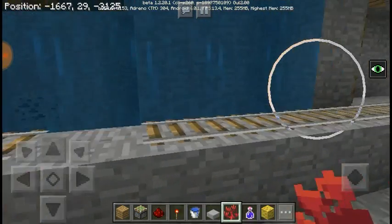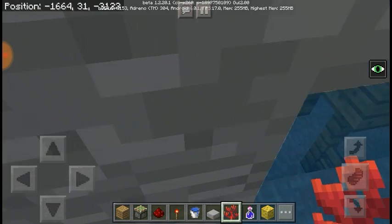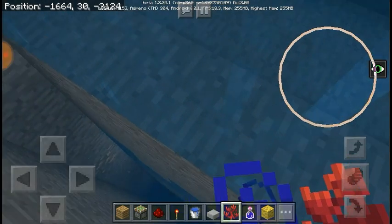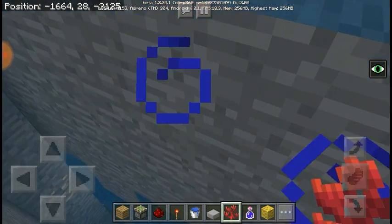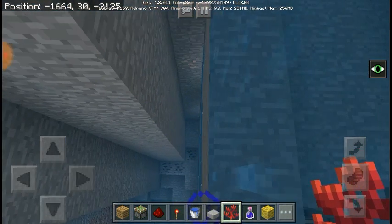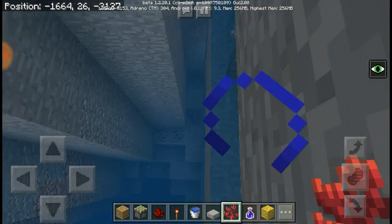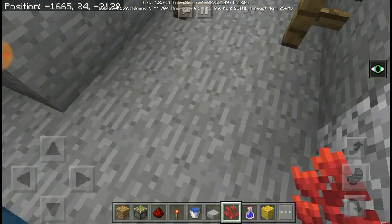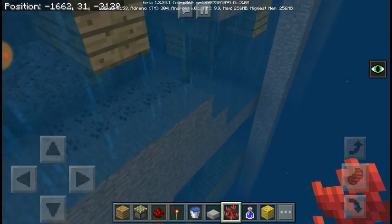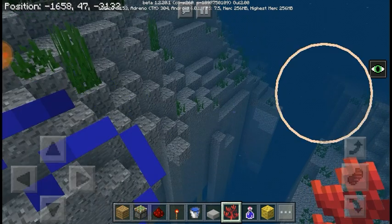I wonder if they'll be able to work around that and make everything in a mineshaft waterlogged. I'm not able to see mine carts whenever I'm in water — there are no mine carts visible, and then mine carts appear way over there. That could be useful for some kind of game or something. Hopefully all these are things that can be fixed — make everything waterlogged in a mineshaft that's next to a ravine.